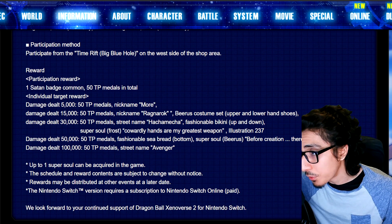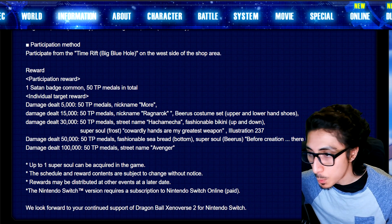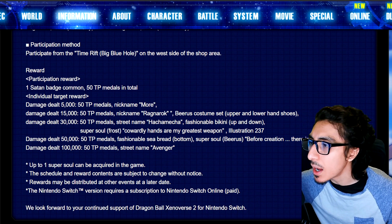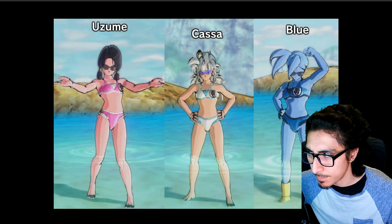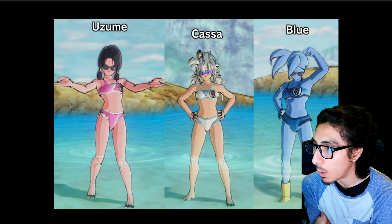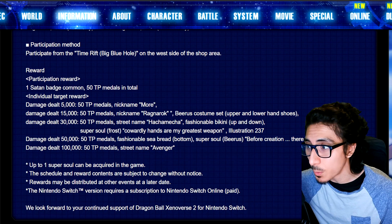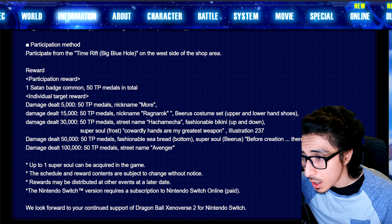If for whatever reason you don't have this and you want an easy unlock, just get 15K damage minimum. For 30K damage you'll get 50 TP medals, the 'Street Name' nickname, 'Hachameka' — whatever that is — and the Fashionable Bikini. They're still doing the summer content. It should be the trendy bikini — the female version — and I think the male version is also on this one as well.